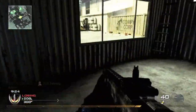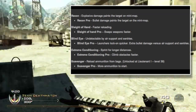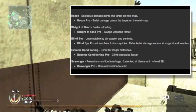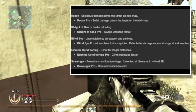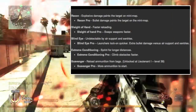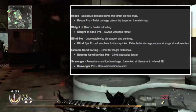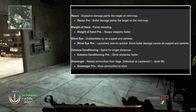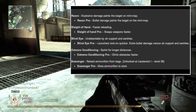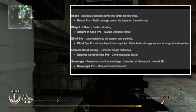In slot one of the perks there's going to be Recon, Sleight of Hand, Blind Eye, Extreme Conditioning, and Scavenger. Recon and Blind Eye are new to the Call of Duty franchise. Recon basically means whenever there's damage from explosives — grenades, noob tubes — it will show the target on the mini map. Recon Pro means any bullet damage will show the target on the mini map, so if you get a hit marker and the guy runs, you'll see which direction he goes.